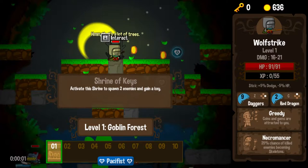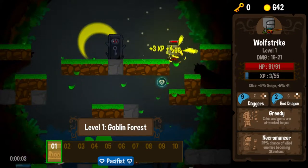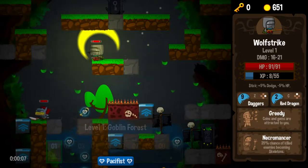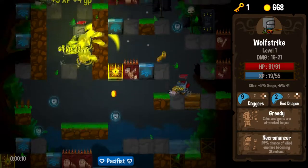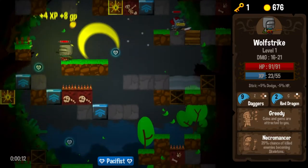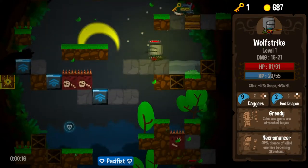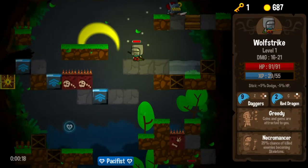Here we go into the Goblin Forest. Just greedy, immediately making its presence felt. Love it. And there are so many peace orbs around that I'm just going to go ahead and collect every single one and attempt to keep that pacifist run intact.